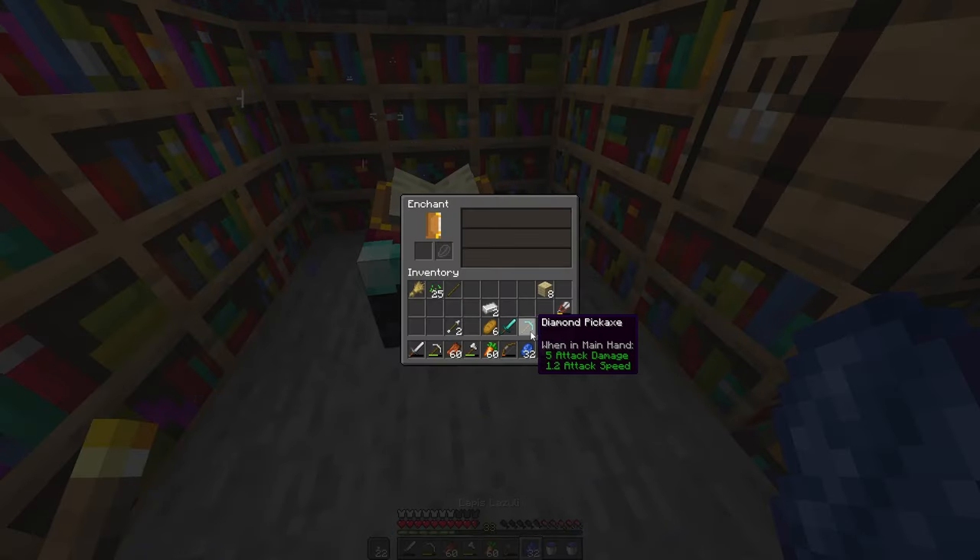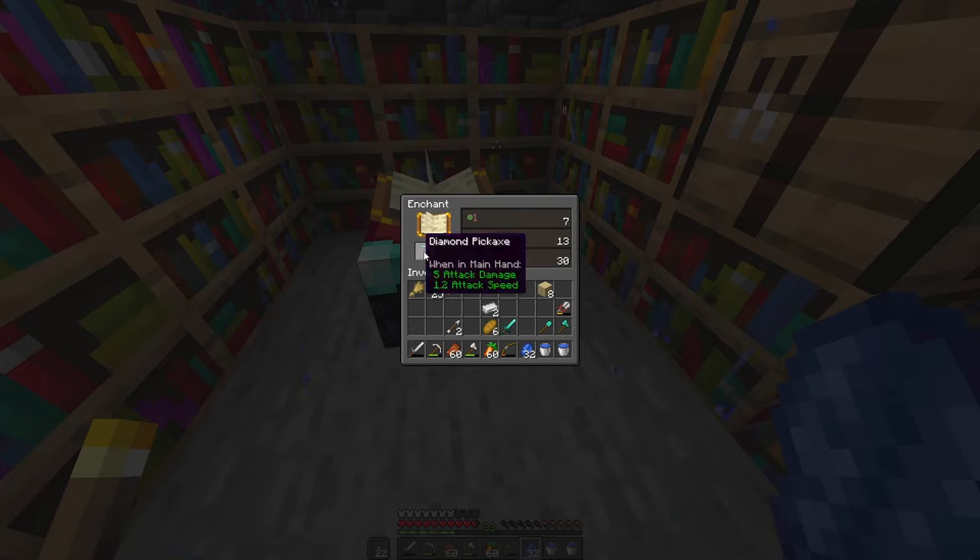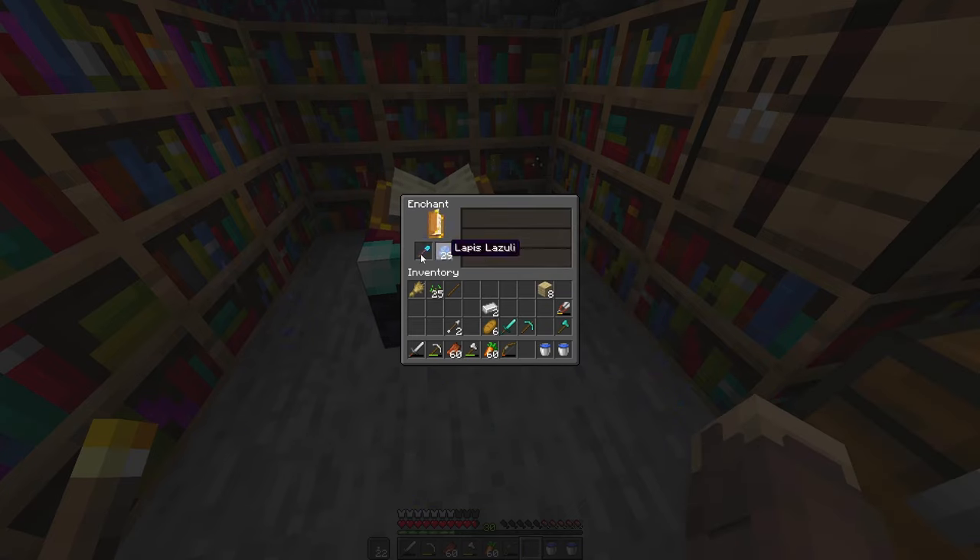Let's go ahead — for all of these tools the enchants are the same. I really do not care about Fire Aspect 2, I think I just want Efficiency for these.